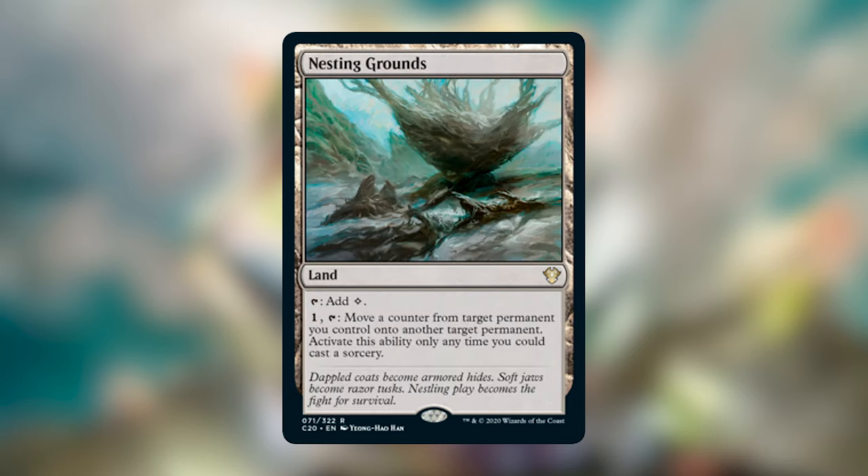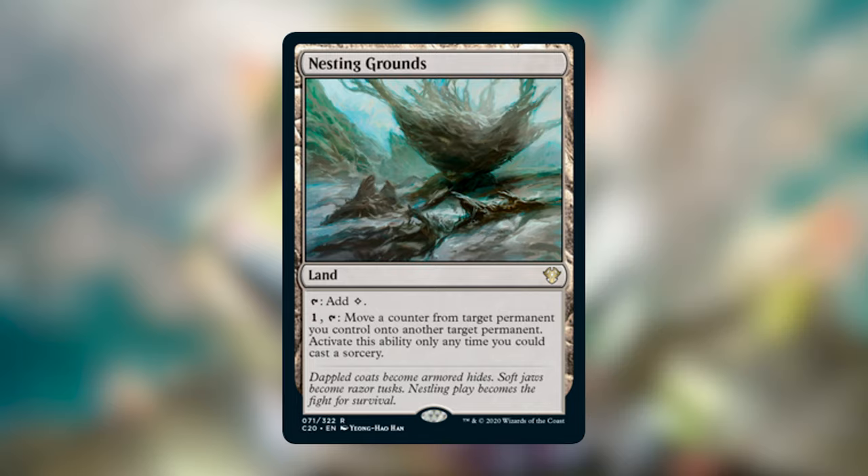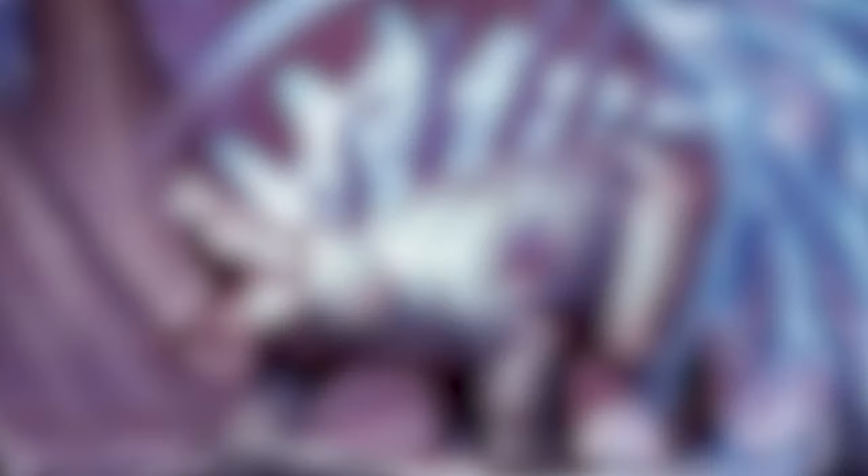The new land from the commander decks is Nesting Grounds — taps for colorless, and for one mana and a tap you can move a counter from one permanent you control to another, at sorcery speed. It feels like a Karn's Bastion variant. With proliferate, superfriends, or keyword counters you can move hexproof or indestructible counters between creatures. A lot of utility in counter-heavy decks and a great land to include.